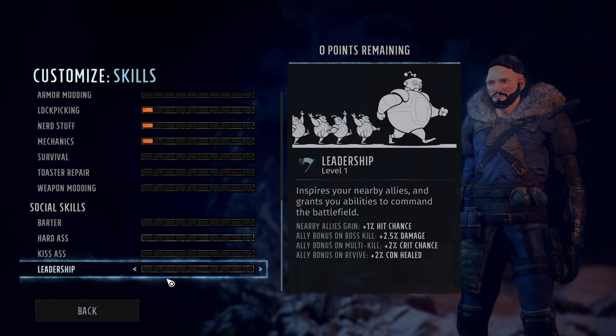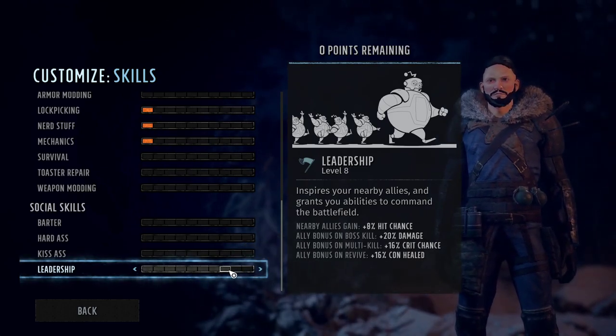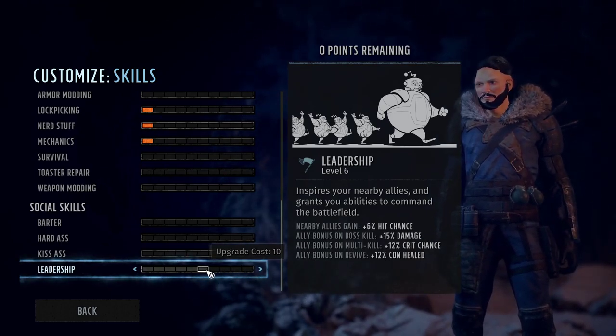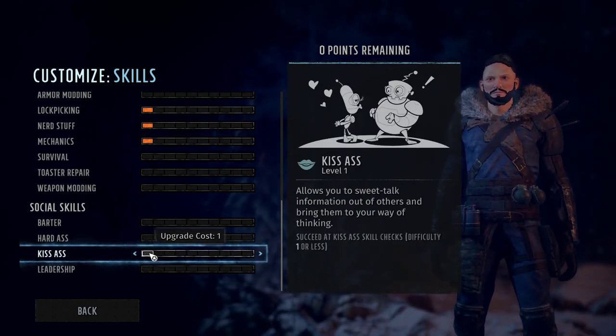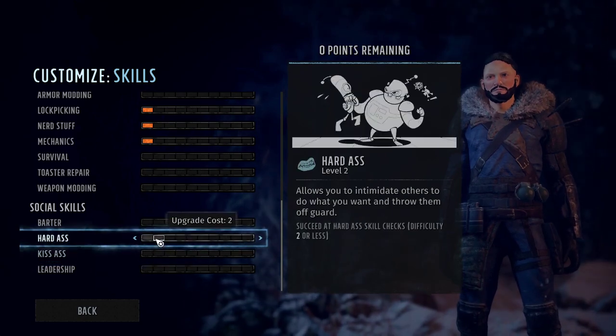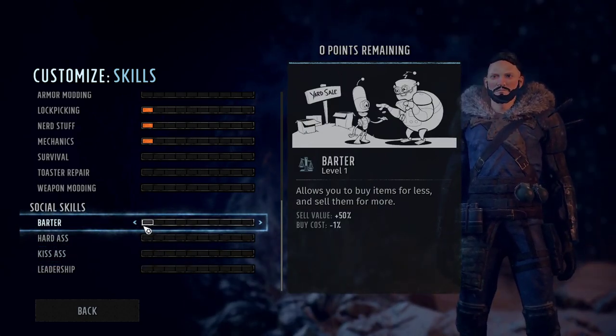Social skills: one of your characters should have leadership maxed out as soon as possible. It's extremely important and the best skill in the game. Your main character should have kiss-ass, the other main character should have hard-ass, and leave barter for later on.